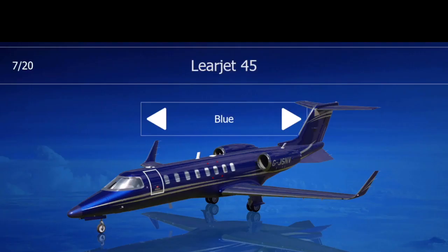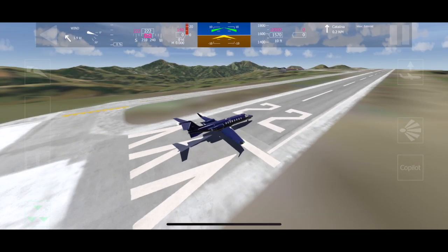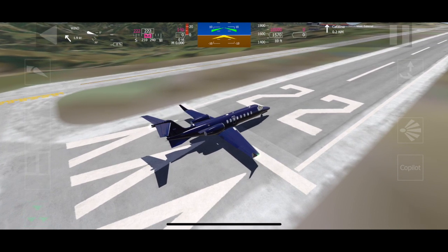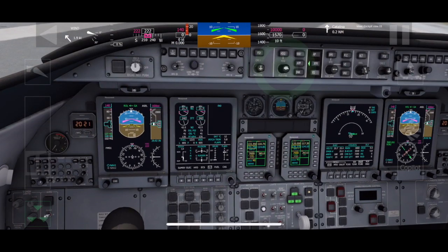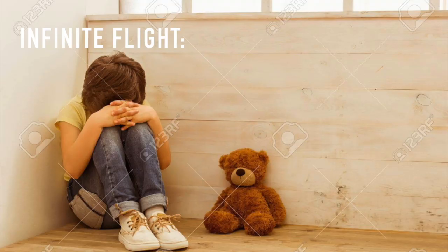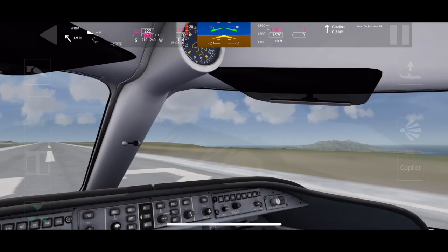Let's start off with this LearJet. We're on Catalina Island. Let's begin to fly and see what kind of damage we can do on takeoff first. We have a live 3D cockpit and it is fully interactive. It's a nice little private jet.